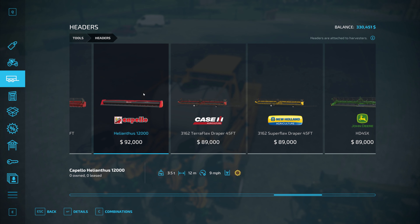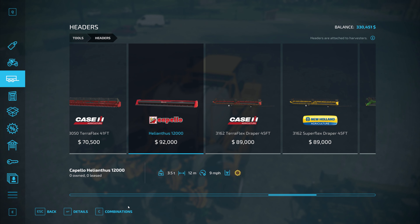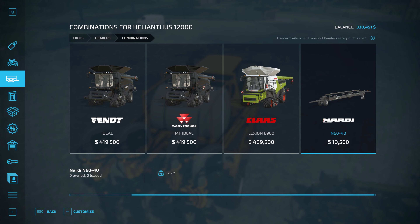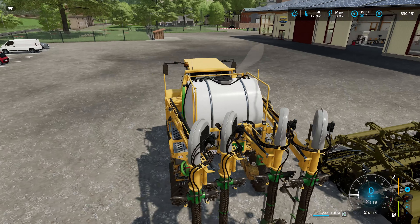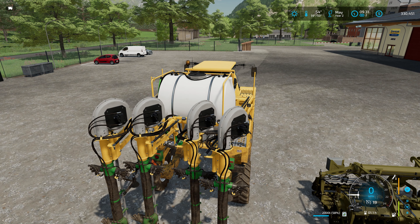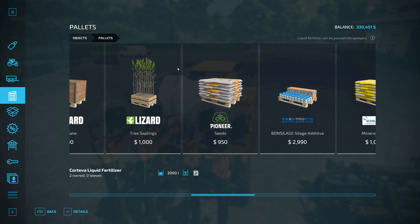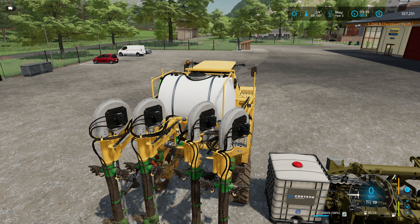Let me scroll down — yeah, that's the one. If I go to combinations, the trailer is only 10 grand, and with the way I'm spending money that's probably not a big deal. Given the amount of money I've spent, let's go ahead and get another pallet of liquid fertilizer for 3,200. I've spent 10 million — I think I can spend a little bit more than I probably need to.